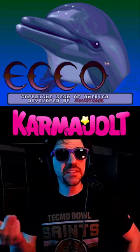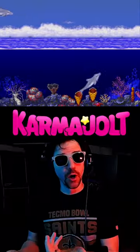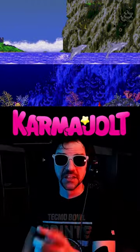This code gives dolphins the ability to teleport, which is just as dangerous as it sounds. This is Ecco the Dolphin for the Super Sega Genesis system. It's a game that combines dolphins with blast processing, which is already an irresponsible thing to do.